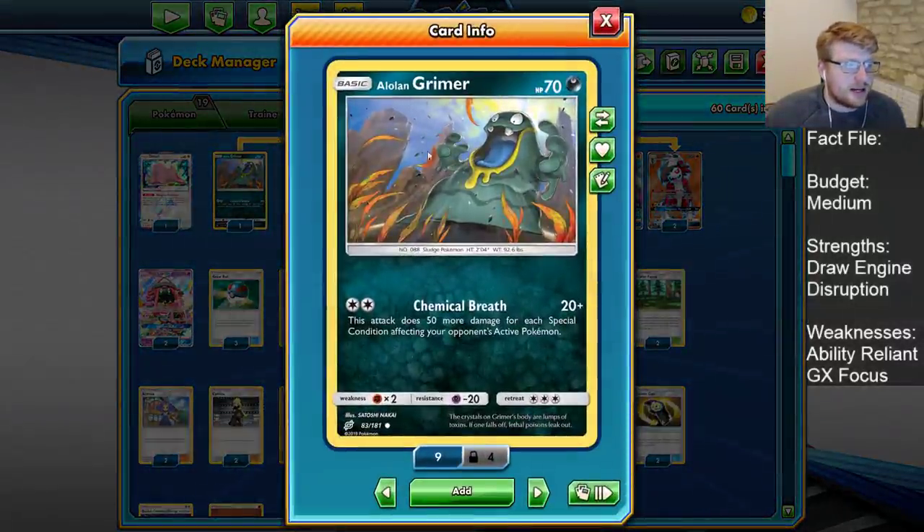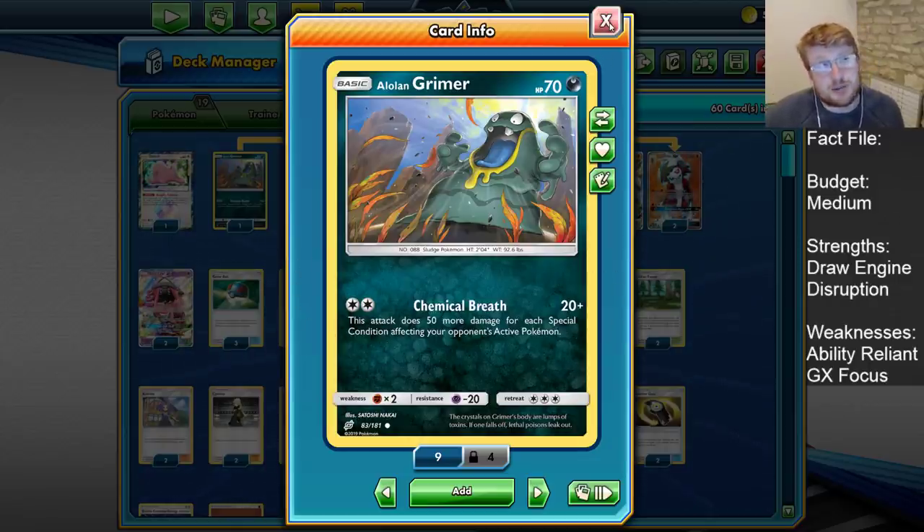A quick note on the Grimer — we want the Chemical Breath one for random one-shots on Sleeping Jirachis. This is more valuable than any other Grimer we could be playing. At some points I've had Slippery Sludge in here, but most of the time Confusion's not a big deal because we're up against stuff like Zapdos which has so many pivoting cards, and in mirror matches they'll just evolve out of Confusion. So Chemical Breath feels like the more relevant attack right now.